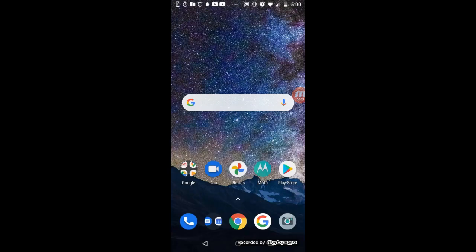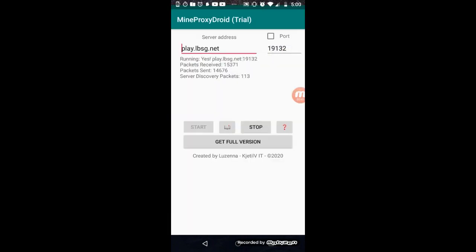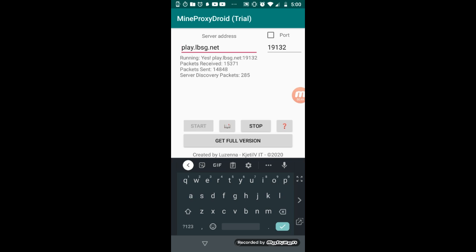Now click on the app and it's going to ask for a server address and port. You can go to the MCPE server list and use almost every single server on there, except for CubeCraft for some reason — though that might work now, I'm not sure. For example, enter play.lbsg.net — they have the best BedWars server in my opinion — and the port is 19132, which is the default.